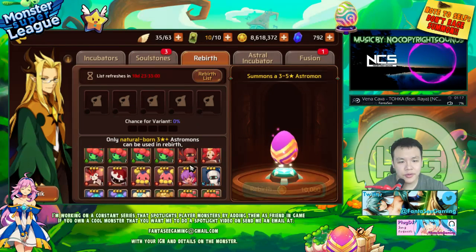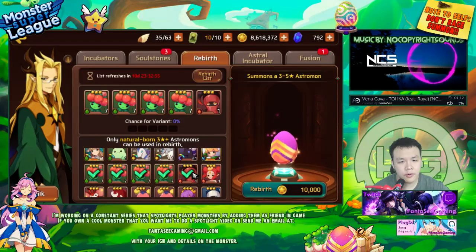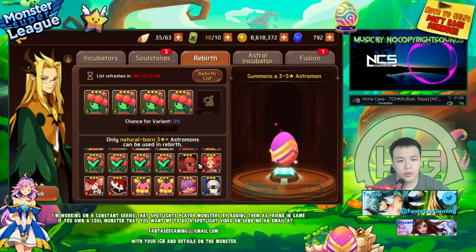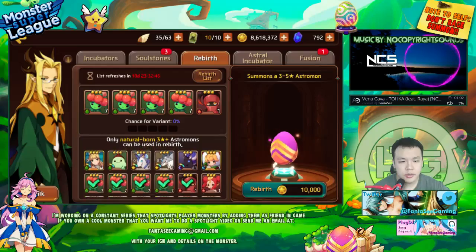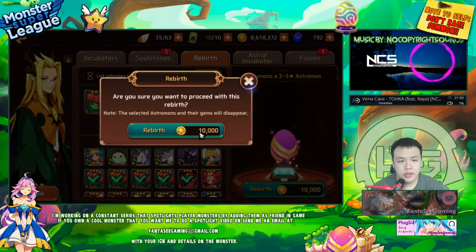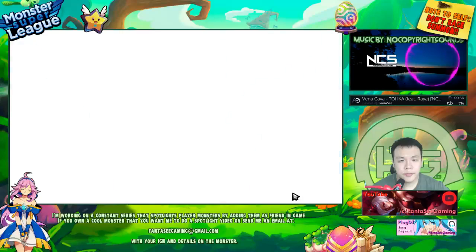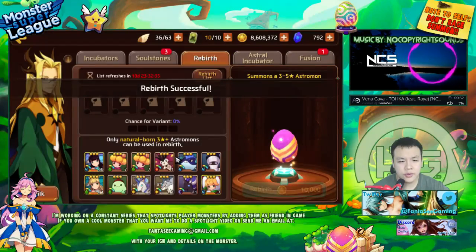I was going to do some rebirths. I'm probably not going to work on the fusion for now. Basically anything I farm for now — I don't even need the other elements, it's pretty useless. I'm going to do a few rebirths and hopefully I can get another Dark July, and hopefully I can get one with a square slot.